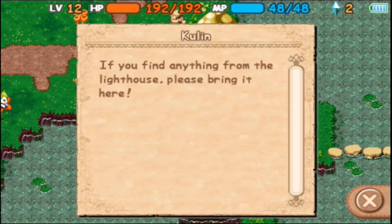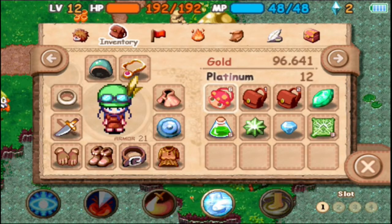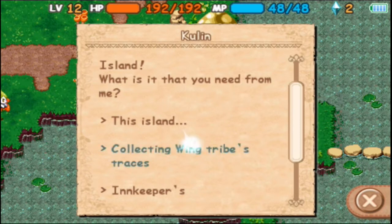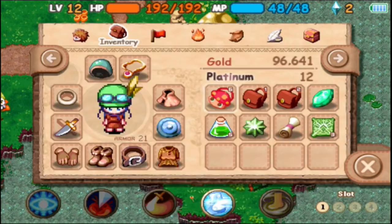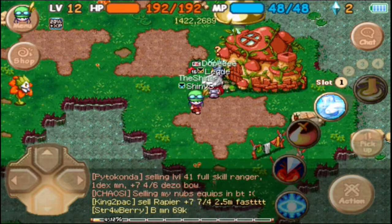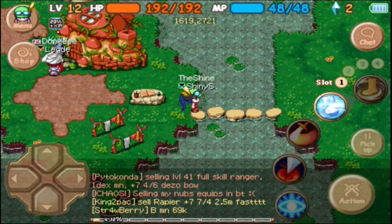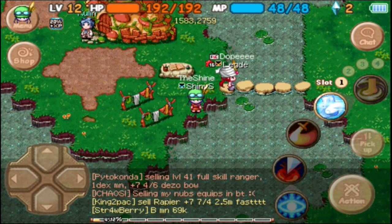Collecting wing tribe items — there you go. Yes! Armor enchant scroll — whew, thank you. Now I don't feel as bad about spending all that money since I got some back with that scroll. Thank you for watching — we finally completed the lighthouse quest. Goodbye everybody, and until next time!